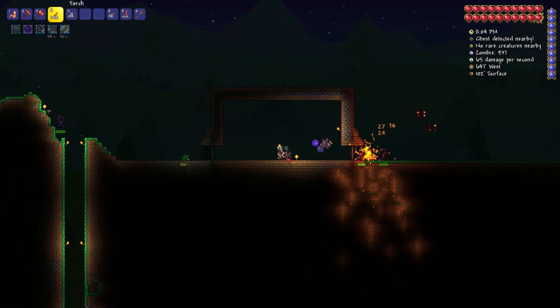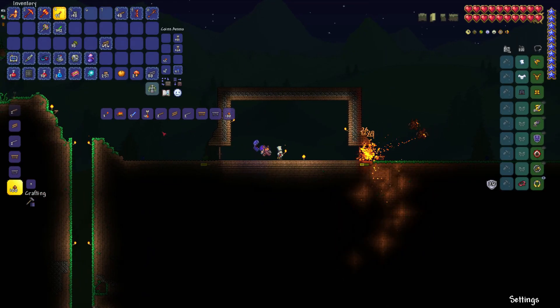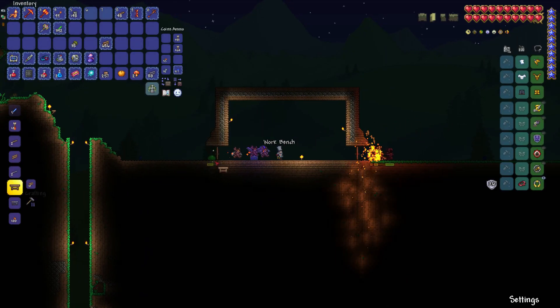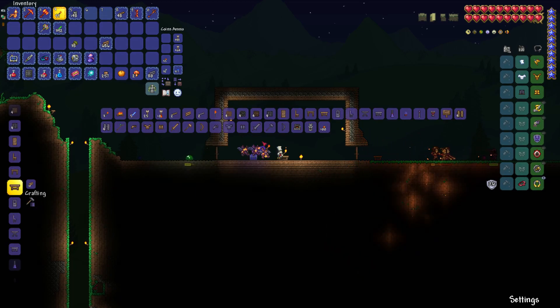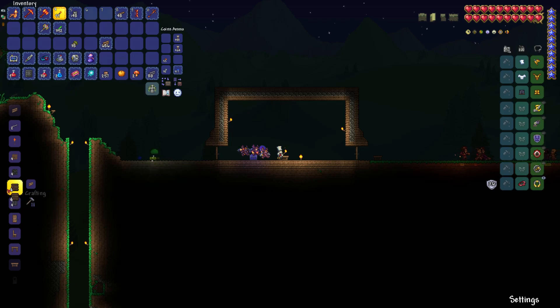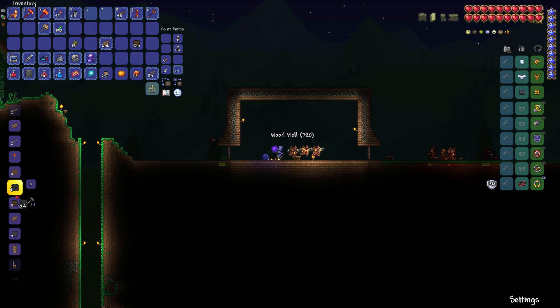I'll add temporary torches for lighting just for now. The first thing I recommend doing is figuring out what kind of background wall you want to use. I'm only going to use wood and stone — there's a wooden background wall and a stone one.